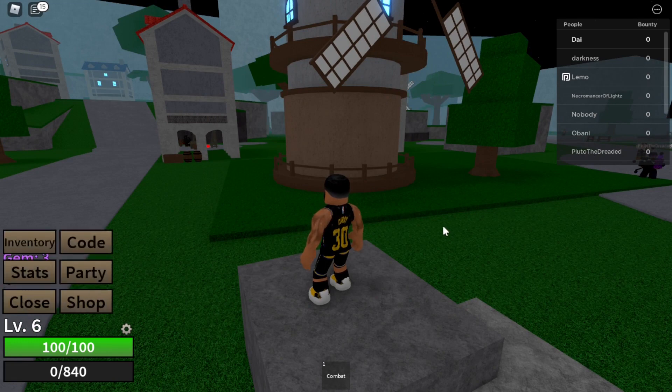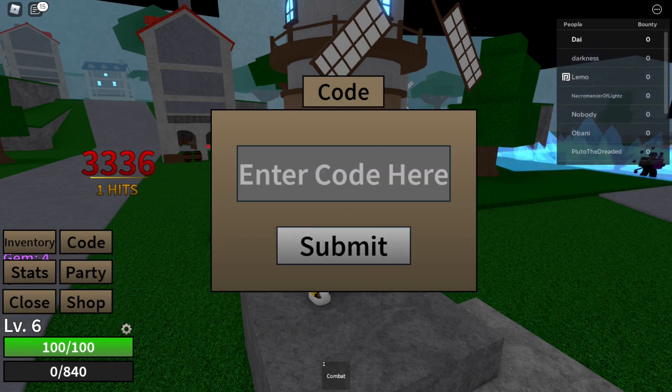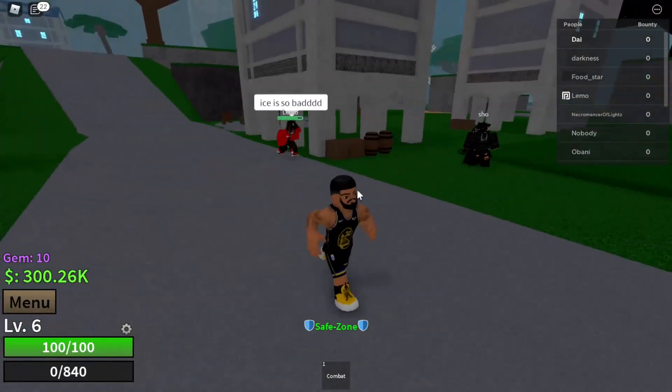We now have 260 dollars and 3 gems. The next code is called 'beta' — and we just got some more gems. We're just going to keep putting all these codes in. Remember, I'll put all the codes in the description.